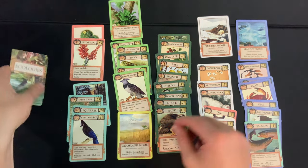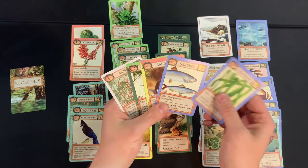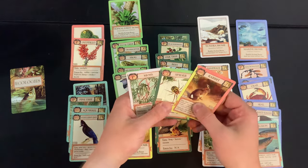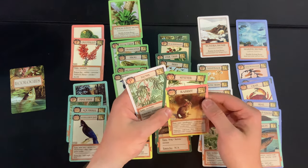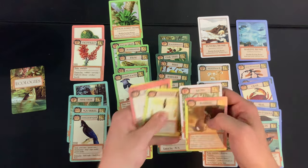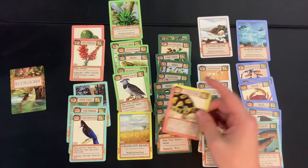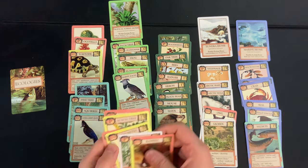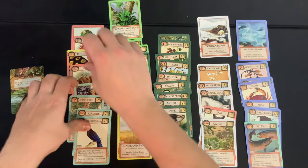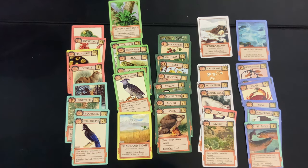Those are the two cards played. Drawing one two three four five — almost out of cards. Herring, eelgrass — don't care about blue right now, just want points. Rabbit's the biggest point gainer here. Spiders — don't care. Playing the heavy point-scorers: tortoise out, coyote out — it'll munch on the tortoise.